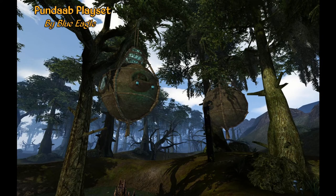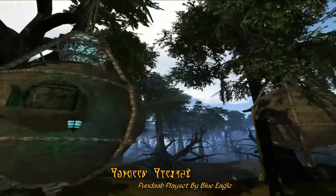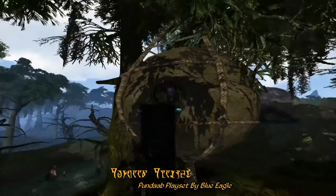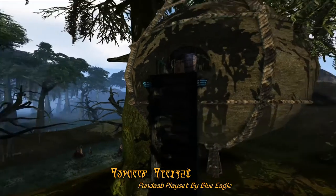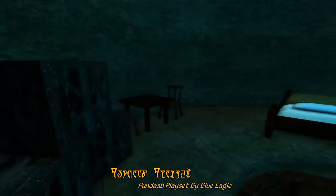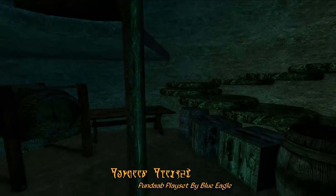Next up is our Modder's Resource Mod of the Week, and this week we have Pun Dab Playset by Blue Eagle. This modder's resource adds a new tileset to the game called Pun Dabs, which are small round buildings composed of mud that typically hang from trees or cavern ceilings, as you can see here. These come with doorways, windows, and ladders as well for those who can't levitate. The interiors for Pun Dabs are fairly plain, with circular floors and space to utilize multiple levels. These make a great resource for more marsh-like dwellings or other things to be used in your own mods.